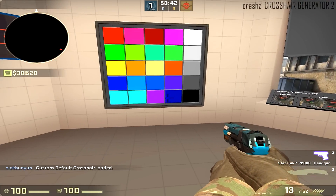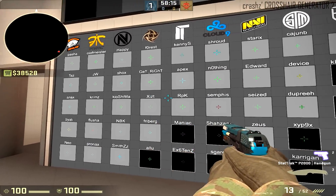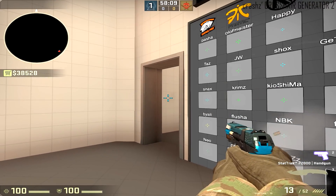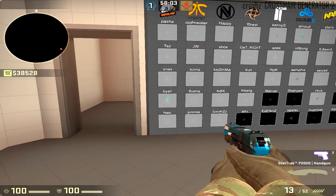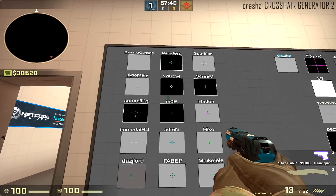You also have a color panel so you can change the color to whatever you want. Then comes the wall of preset crosshairs for a lot of pro players — you see the teams at the top, and going down you have the players. For example, this is GeT_RiGhT from NiP, then you have Cloud9's Shroud's crosshair, then Pasha, then TaZ — basically you can see all the players and try out their crosshairs.